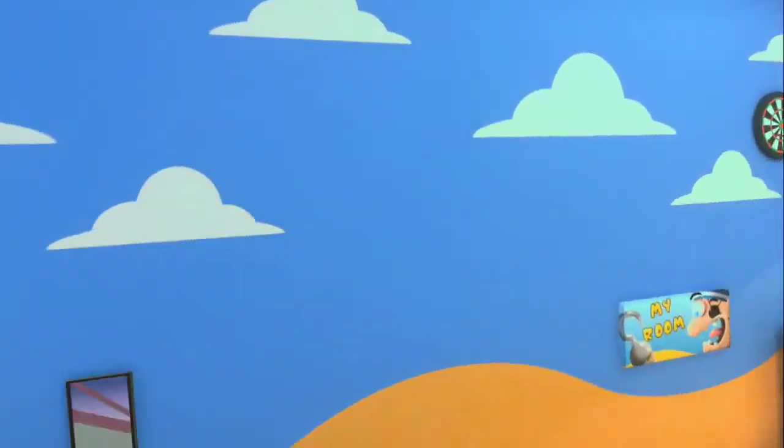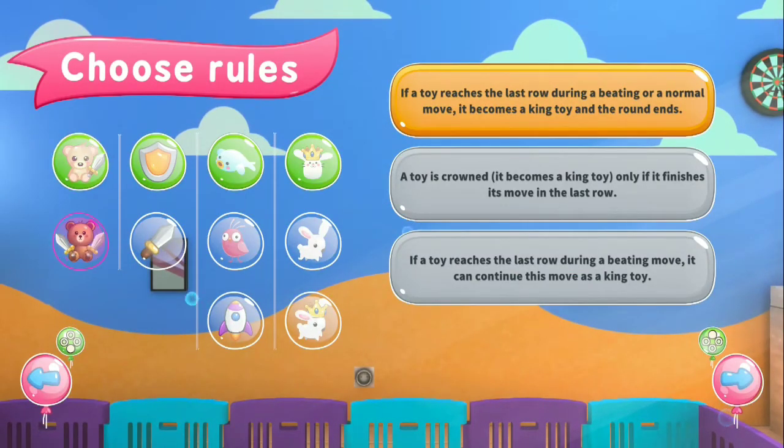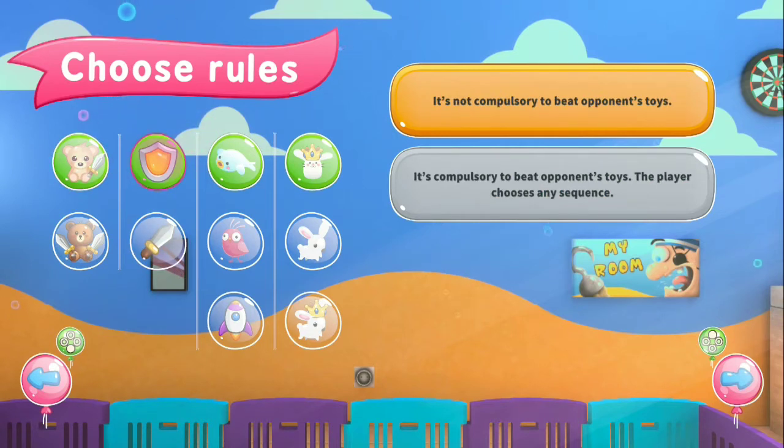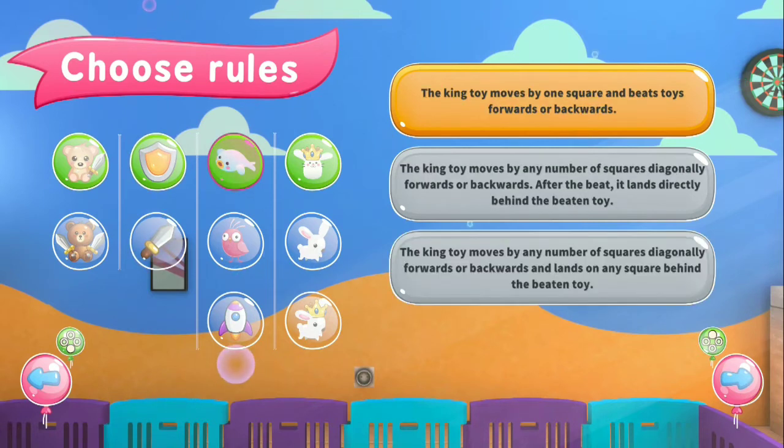If you know how to do it, let me know in the comments. All I know is that it's just there for looks. Alright, let's play the game. Here's where you choose the rules. You can choose if beatings can be made diagonally forwards only, or diagonally forwards and backwards. And it's either not compulsory to beat opponents twice, or it's compulsory to beat opponents twice if the player chooses any sequence. You also have options for how the king toy moves: one square forwards or backwards, or by any number of squares diagonally and landing directly behind the beaten toy.